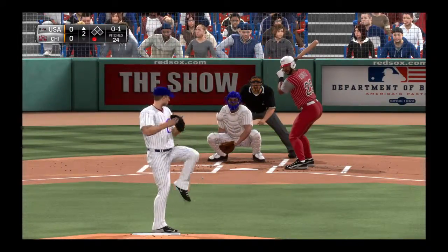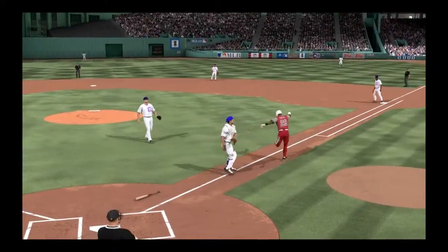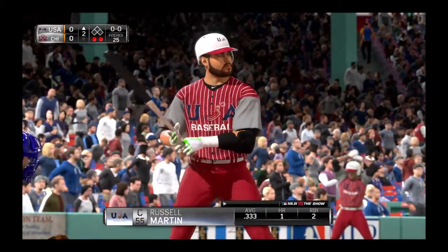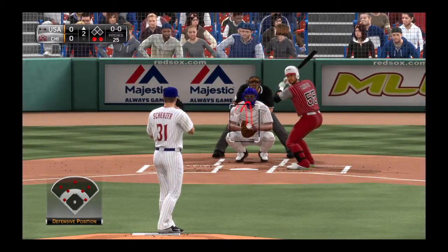Now the pitch. Swing, and a ball hit softly on the ground. Slow out of the box that time as he's tagged out quickly. So bases are empty here with two gone. And that'll bring in the all-star catcher, Russell Martin.